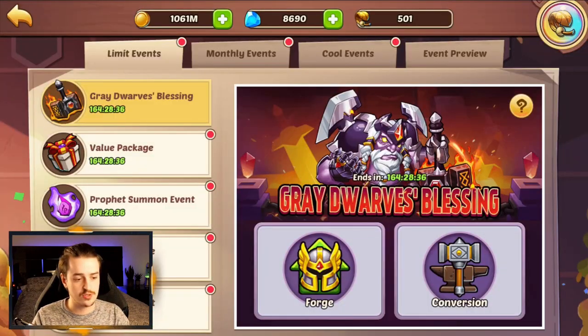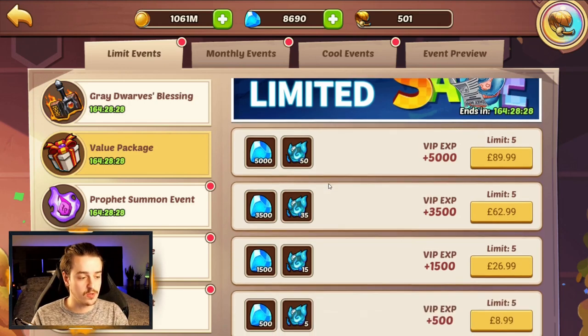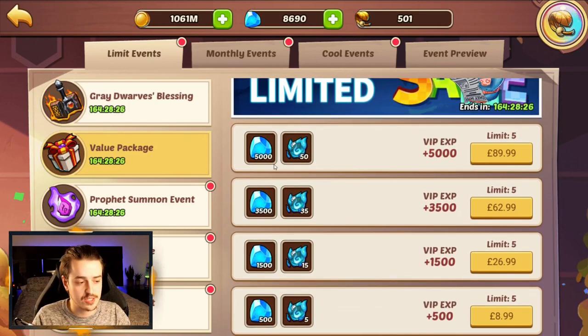If we take a look at the cool events, you can see the new Greydorse Blessing is here — we'll take a look at that at the end. Value packages are the new normal profit orb packages that have been ramped up, so you're going to get 5,000 gems and 50 profit orbs if you spend 100 bucks, and this scales down depending on how much you're willing to spend.